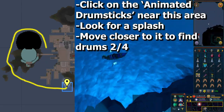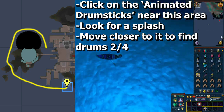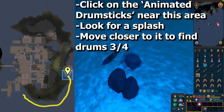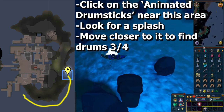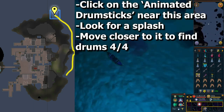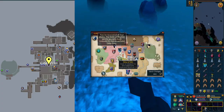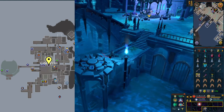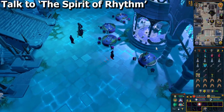Yes, you have to do this three more times. The second location is on the south side of the island — go there and repeat the same process until it says you found two of four drums. The third location is on the east side of the island — repeat until it says three of four. The fourth location is around the northeast corner of the island — repeat until it says you found all four drums. Then go back to Lady Gray and speak to the Spirit of Rhythm.